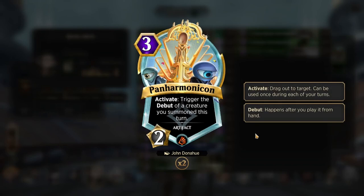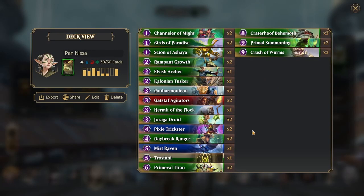One of the ambitious cards here is Panharmonicon, which will trigger the debut of a creature we summon this turn again. And as you can see, there's a lot of debuts in this deck that are very strong to be able to trigger multiple times — such as your Craterhoof Behemoths, your Pressure Worms, or you could even just use it for Trostami, or use the Miscraven or the Daybreak to clear multiple creatures using Panharmonicon in the same turn.